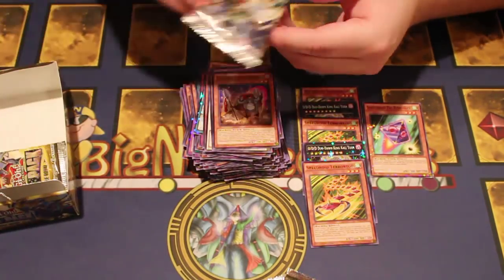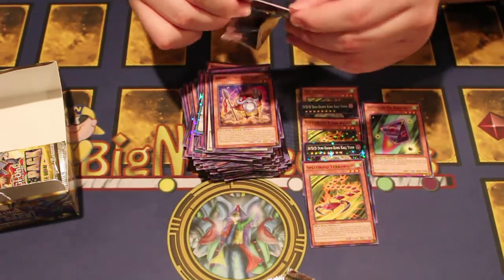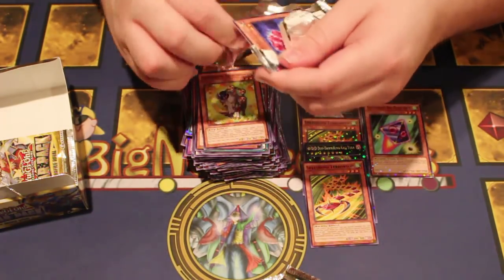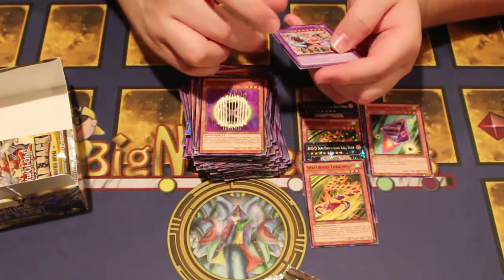We got our Super Heavy guy here, this and him. Yesenju R, Dice, and Thunderino. Crystal Rose. That's the first Edge Imp but I've seen two in here.